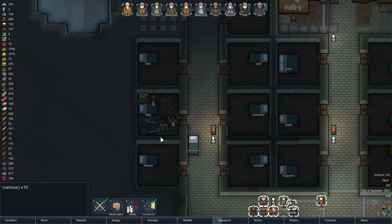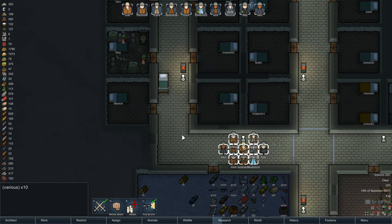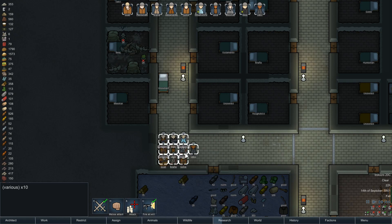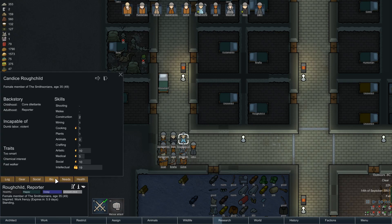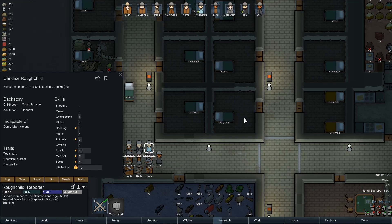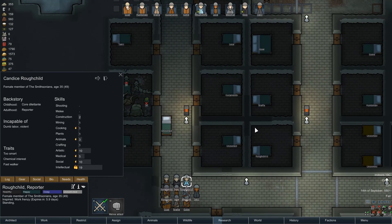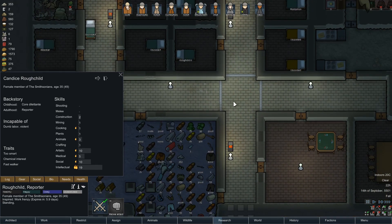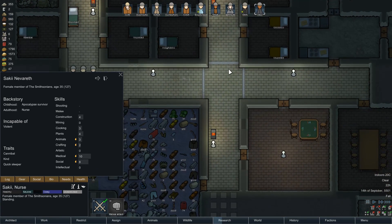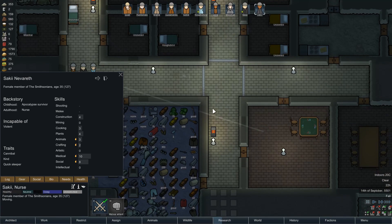Don't dig through there. Everybody move up. Roughchild, you are incapable of violence — let's get you to hide over here in the rec room. Saki, I think you're incapable of violence too, we'll do the same with you. We've got our light up in there, that's nice.